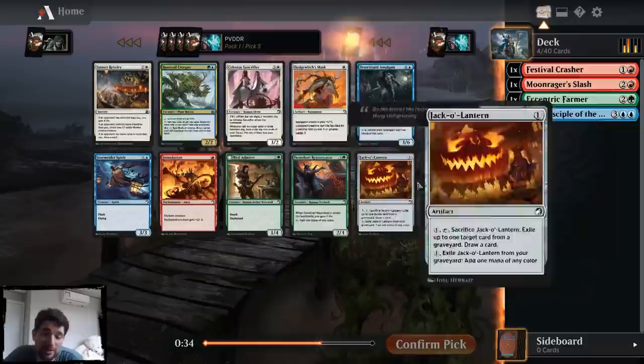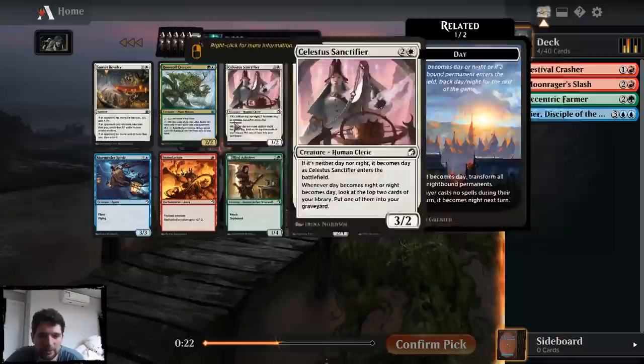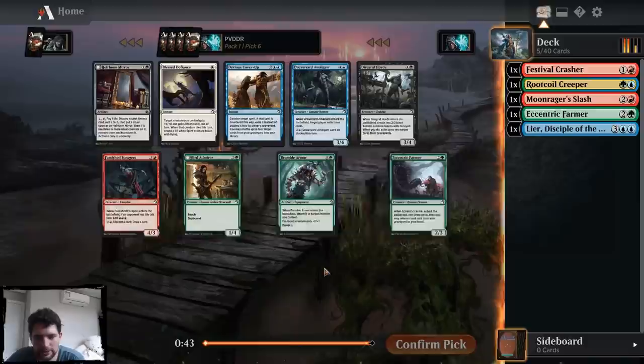This is a good pack. I think Borderland Mirror is good — I never mind playing it in my blue-green decks. But Root Quarrel Creeper is just incredible. Obviously if I don't end up in blue-green, I could end up not playing it at all, whereas the Borderland Mirror is much more likely to see play. But I think the upside on Creeper is so much better that I should just take it.